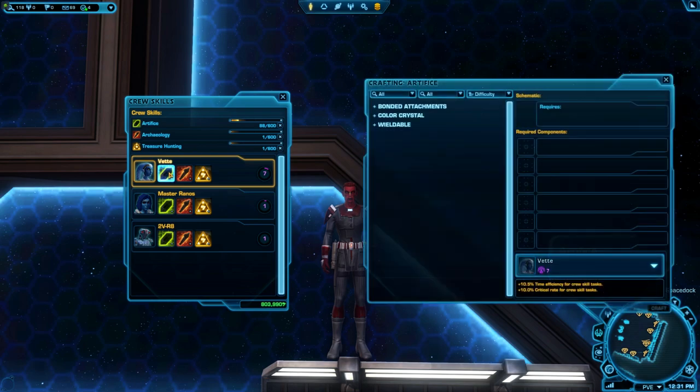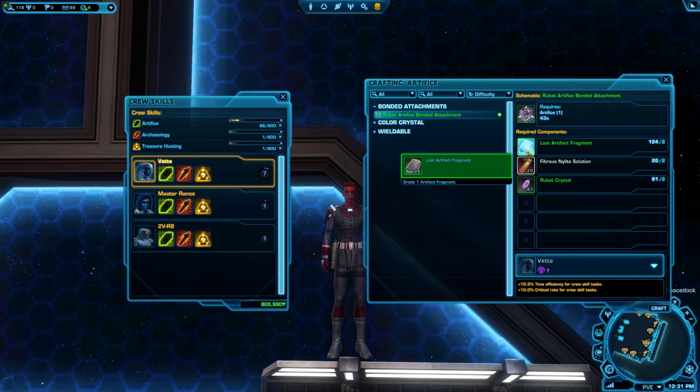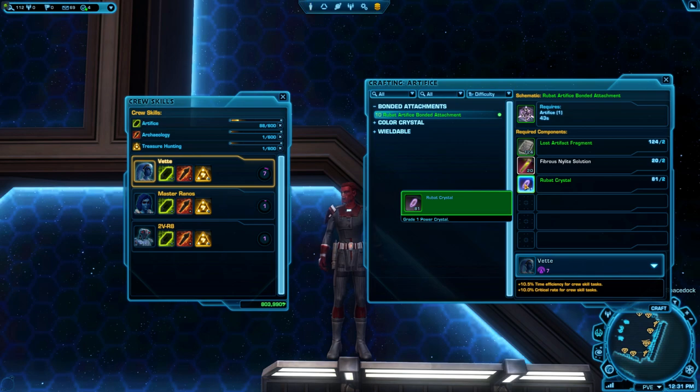You can press B to open your crafting panel and find the schematic you want to craft in your artifice crew skill. This will show you the materials that you need to get. Roll over the material with your mouse and it will tell you what type of material it is — for example, is it a grade 1 power crystal, a grade 1 artifact, or something else? For artifice, pretty much all colour crystals, power crystals, and artifact fragments will come from archaeology. The gemstones will instead come from treasure hunting.